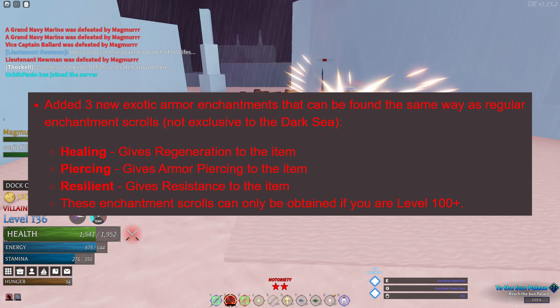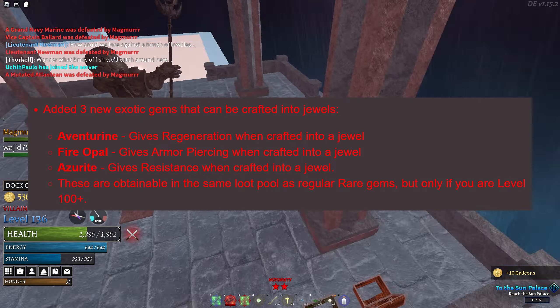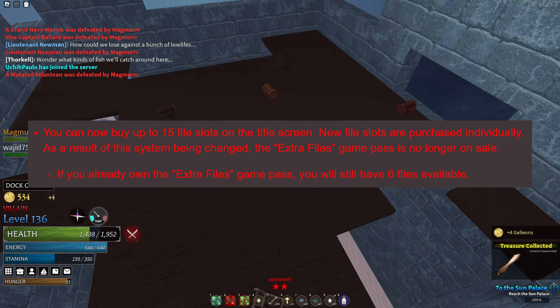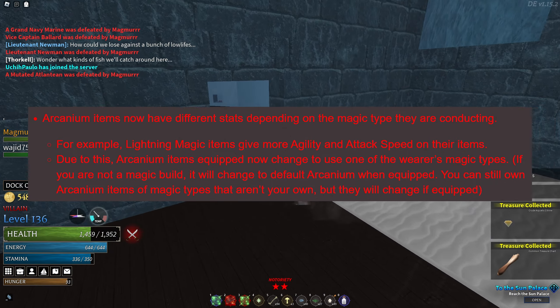Added 3 new exotic armor enchantments: healing, piercing, and resilient. Added 3 new exotic gems: aventurine, fire opal, and azurite. You can now buy up to 15 file slots on the title screen. Arcanium items now have different stats depending on the magic type they are conducting.